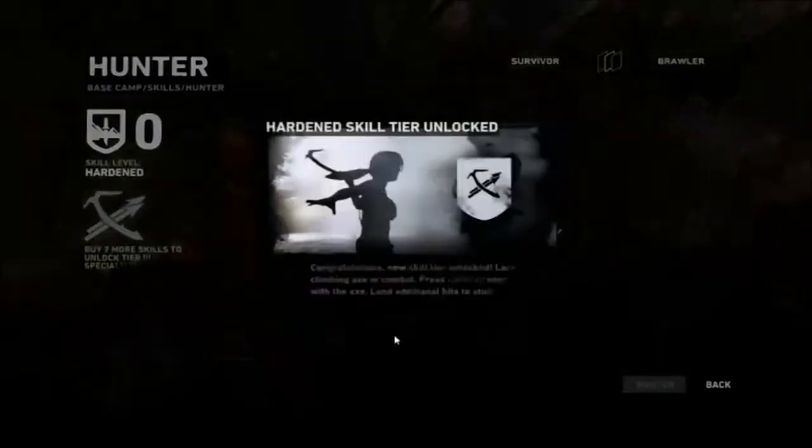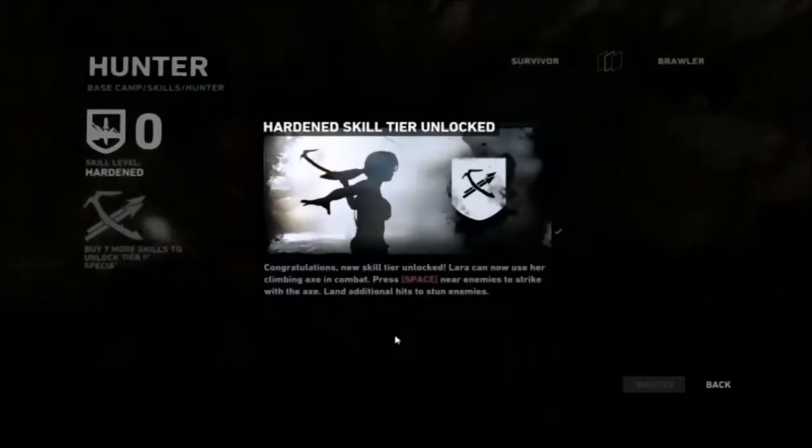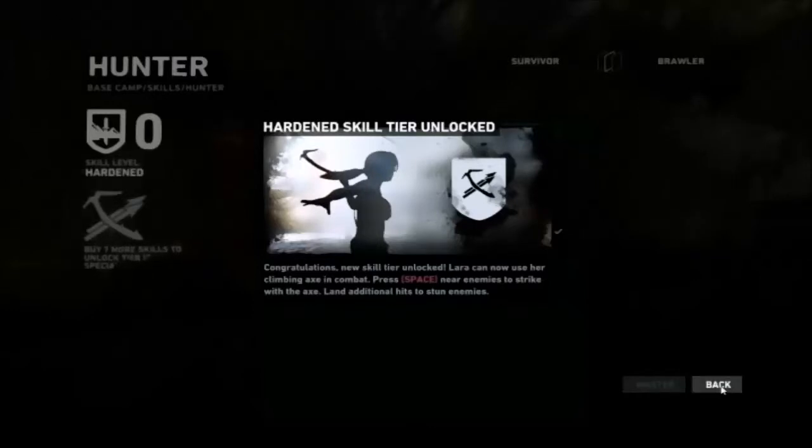Nice. Hardened Survivor Tier Unlocked - a new skill tier unlocked. Lara can now use her climbing axe in combat. Press the button near enemies to strike with the axe. Land additional hits to stun enemies. That's just what I wanted - a melee weapon. I've been asking for that as you heard in the last part. So yeah, I now have a melee weapon.